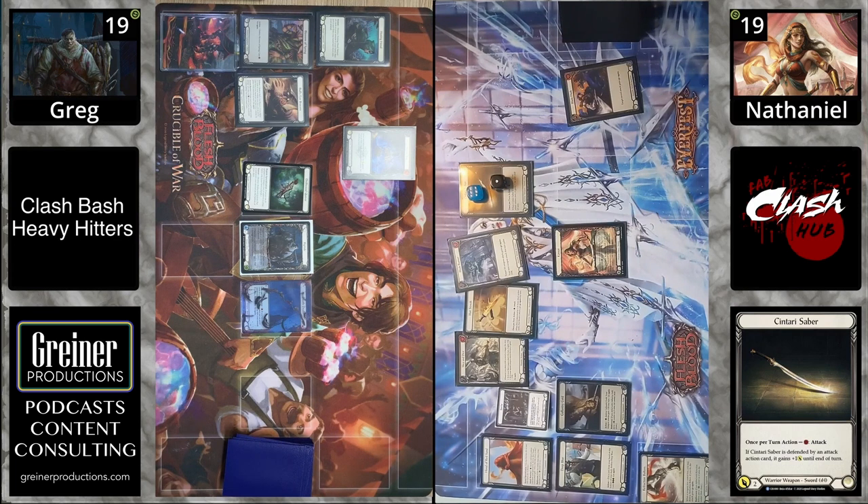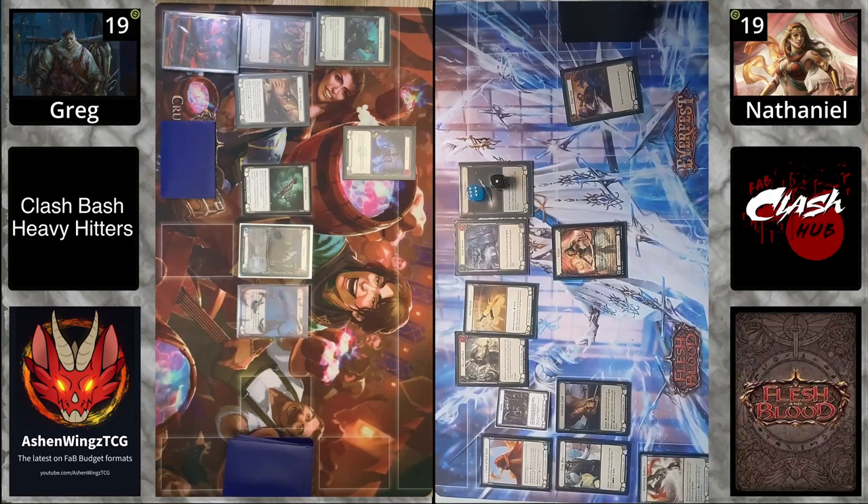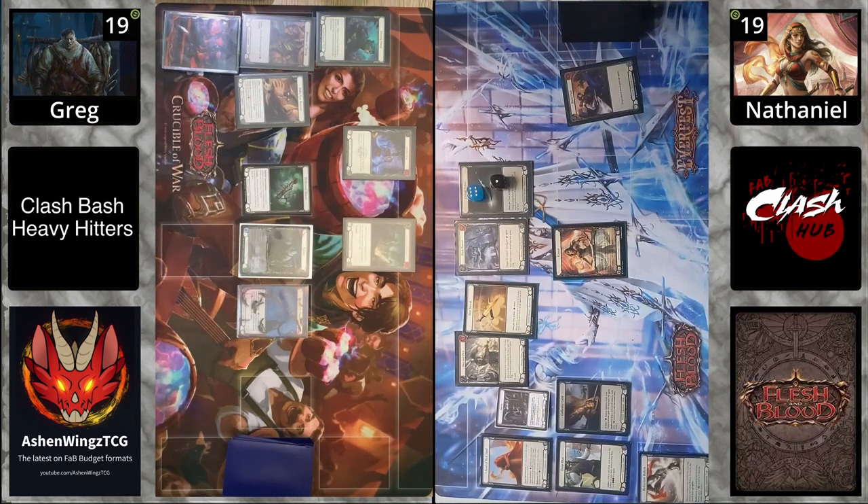Riptide has a lot of options — a lot of de-reacts in there, a lot of things that can come in. We can see another inertia token, there's a lot of stuff. Kasai does have a card in hand — one, two, three, yeah. Riptide's just blocking for two, going to take five, going down to 14.